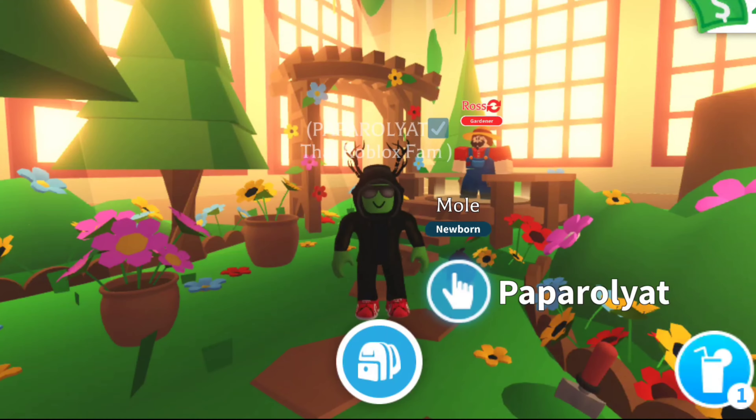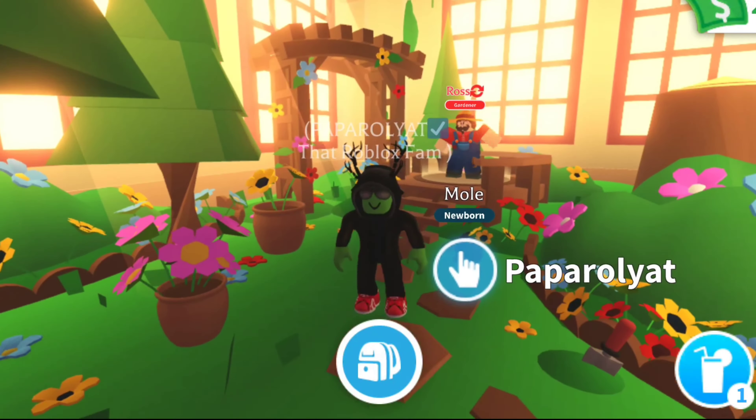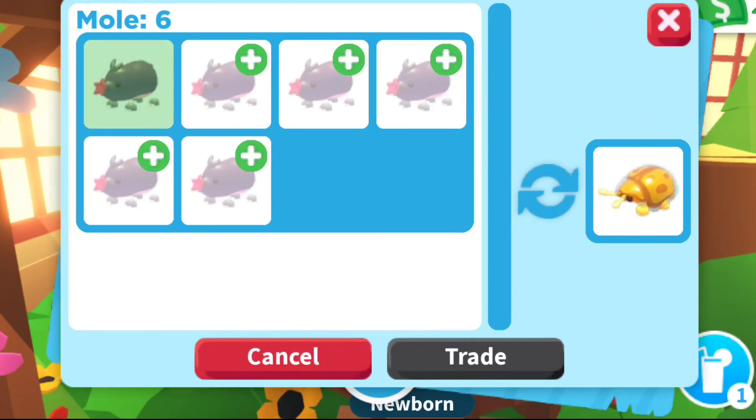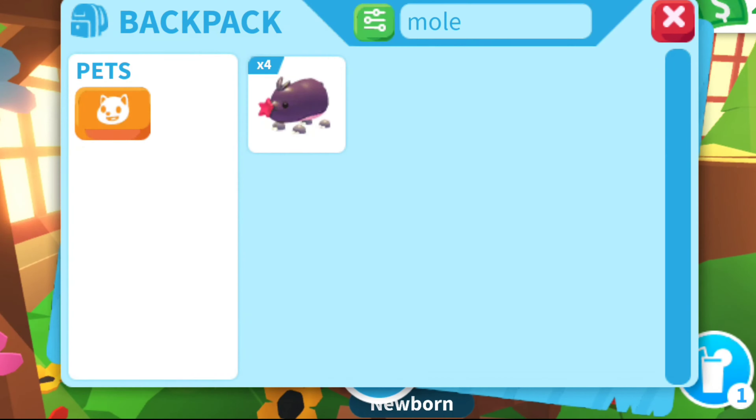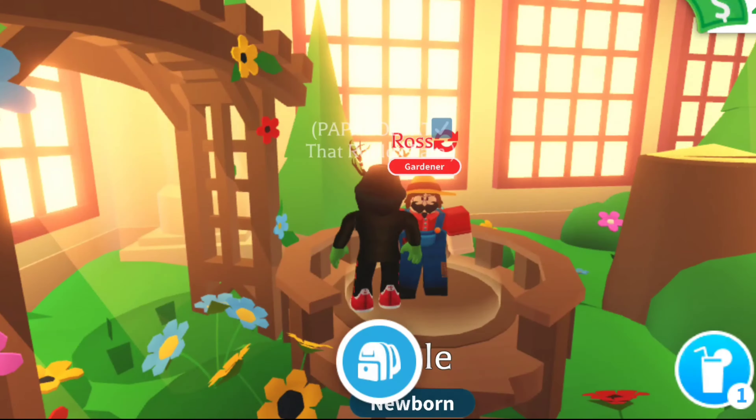Hi, I'm Paparoyad, this is that Roblox game. I've got six of the moles, and if you go and trade Ross here — if you trade him six of the moles — that's why you've possibly seen people are crazy about trading for moles right now. If you get six of the moles and you trade Ross, you get the golden tortoise beetle.